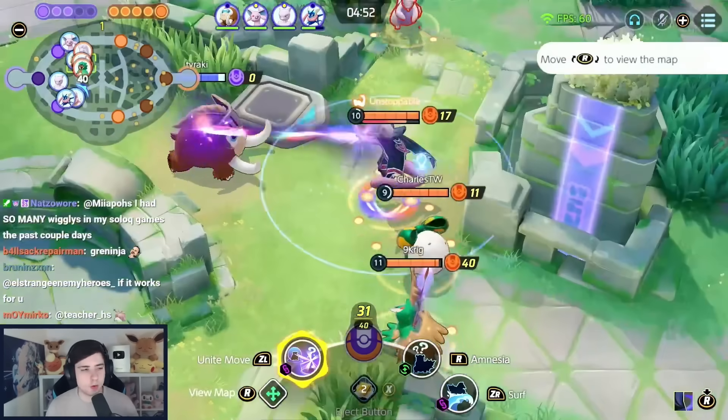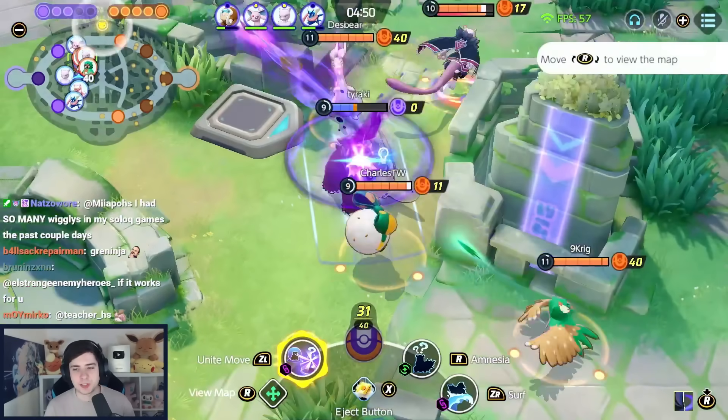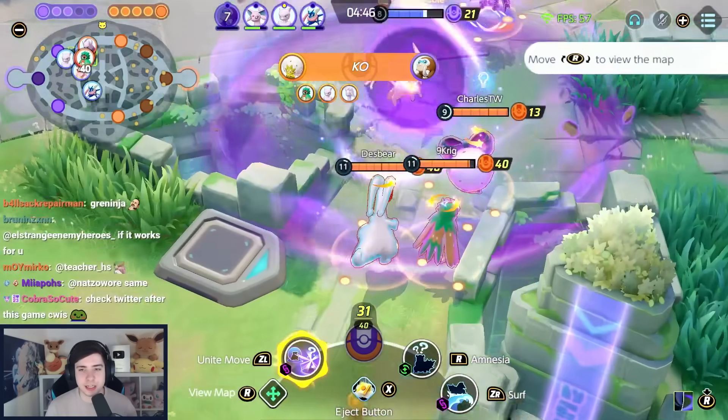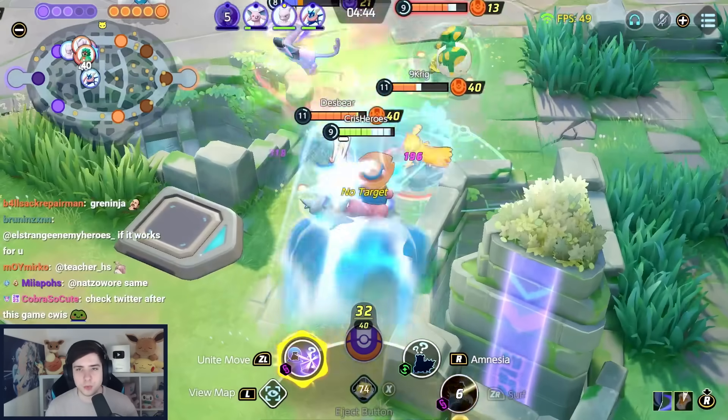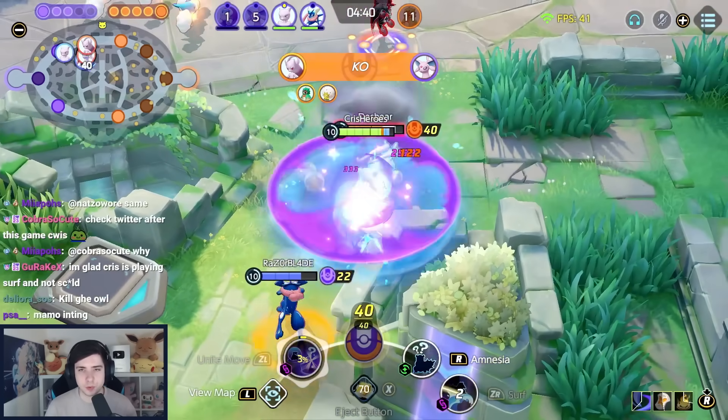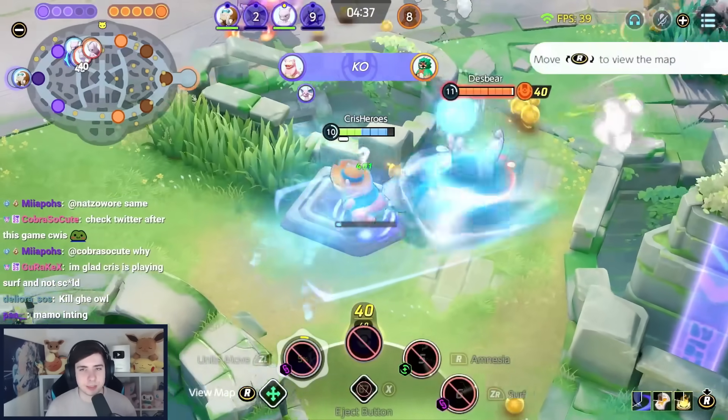For the last Defender on this list, of course, we have Slowbro. You can either play Amnesia Surf, Amnesia Scald, or Telekinesis Surf, depending on what the enemies have. Use Wise Glasses, Resonant Guard, and Focus Band. You can also play XP Share instead of one of those items — all of those work. We go for 6 White and 6 Green to be as tanky as possible.